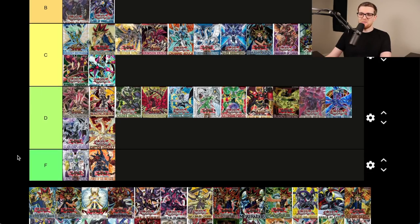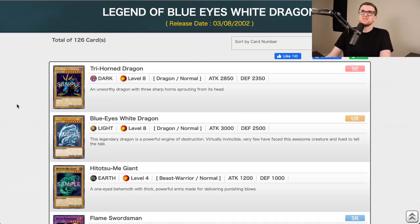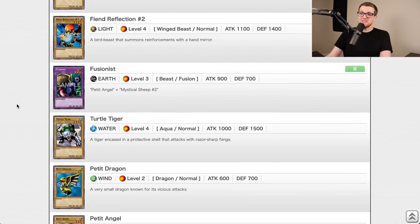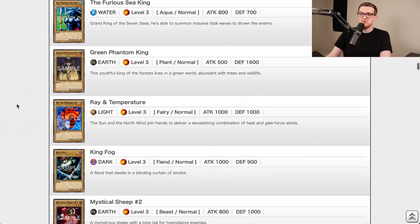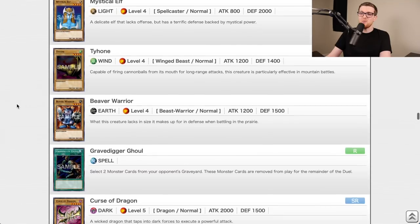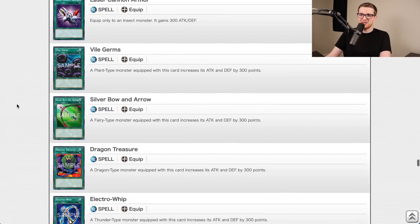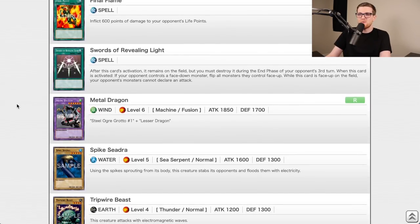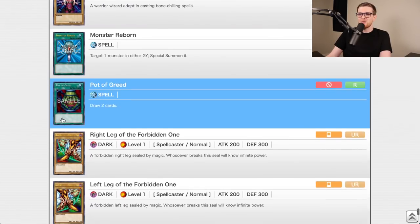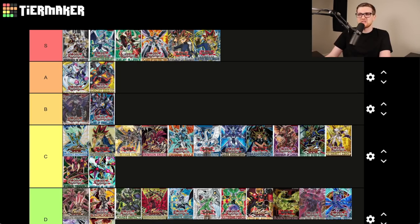Legend of Blue-Eyes — the very first set in Yu-Gi-Oh — S tier. I don't care what anyone says. It's the set that started the game. So many cards are memorable and some are banned because they're way too powerful: Pot of Greed, Dark Hole, Raigeki, Trap Hole, Man-Eater Bug, Monster Reborn, Swords of Revealing Light, and the five pieces of Exodia. It's nostalgic, it's Yu-Gi-Oh in its most primitive form — has to be S tier.